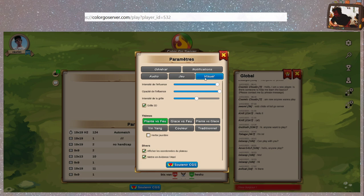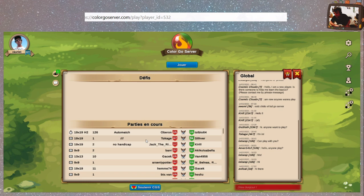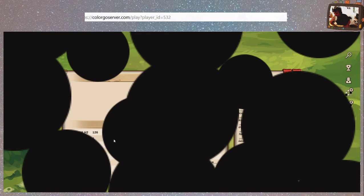Merci Batcat, t'es attentif. On a fait un petit peu tout le truc et on va regarder un petit peu l'influence du visuel. Du coup on va aller voir — oh ben tiens, il y a une partie de Silver. Il a fait un coup. Voilà, la petite animation.